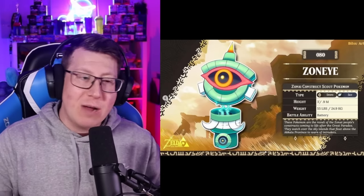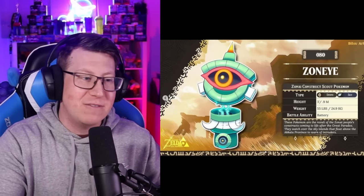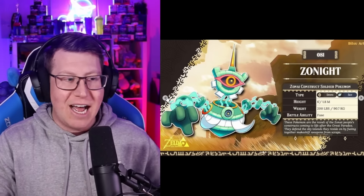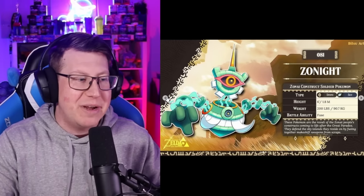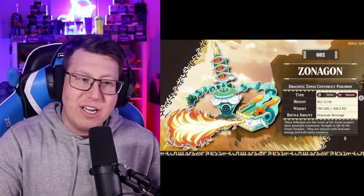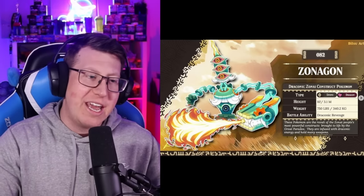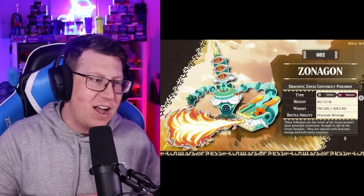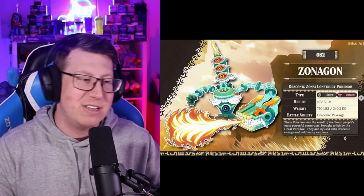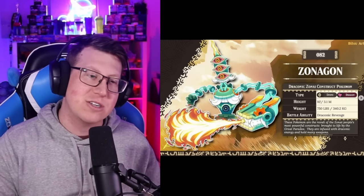Next we have Zonite, based on a Zonite construct with a massive eye in the middle. It evolves into Zonite, based on the soldier - it's got arms now and is getting stronger. And then finally it evolves into Zonigon, based on the Draconic Zonite structure. It's got a massive arm with a dragon head on it blowing fire, and three eyes on top. It really matches the description well - it's a rock and dragon type, which is a cool combo.